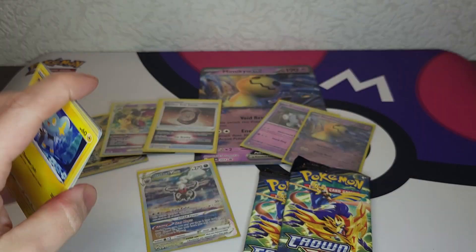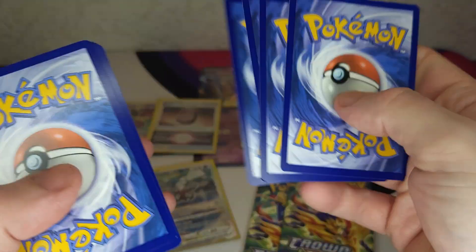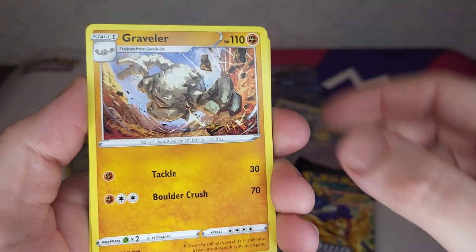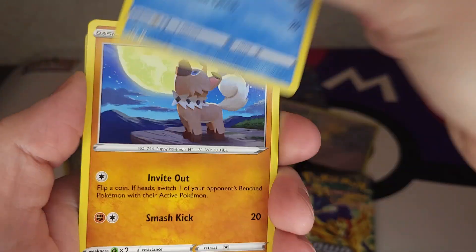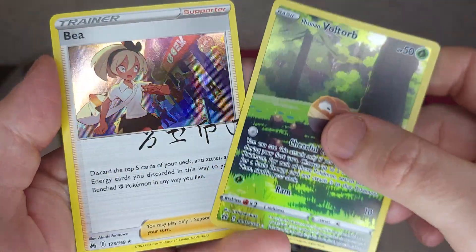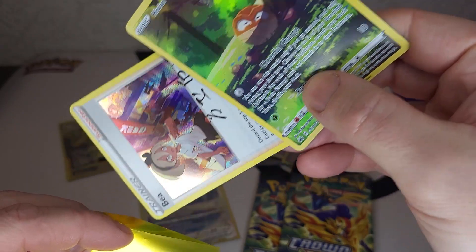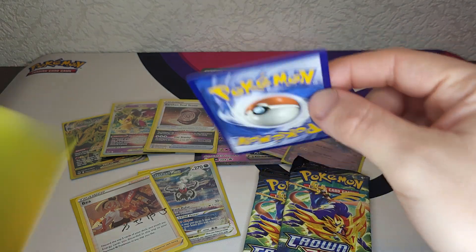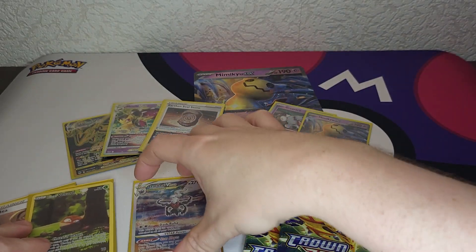I'm already happy - we already pulled very good. We got the gold black gold Rayquaza, psychic energy, Rescue Carrier, a very nice promo card, and we also got Darkrai. So yeah, we got a Voltorb and a Bea. Wow, that was a very good tin! These tins were right next to each other, so probably this next tin is not gonna be that good, but you never know. Very good tin, damn!